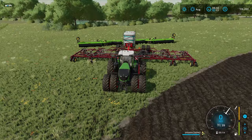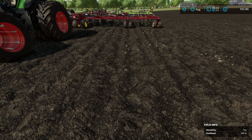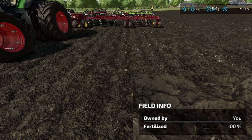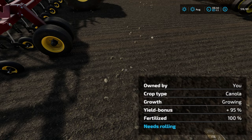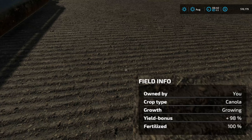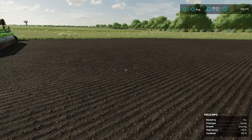I went ahead and jumped out of the tractor here because I want to show you the info down in the bottom right-hand corner. As you can see, this field is owned by me, it's fertilized, there's nothing in it right now. When I go over here, you're now able to see that my yield bonus is 95% and we are growing canola. When I go back here behind the roller, you can see that I'm now up to 98%, and that's because I'm getting a 2.5% more yield for using this roller. That's all you're going to get is 2.5% by doing this, but if you can do it at the same time, I think it's absolutely worth it.